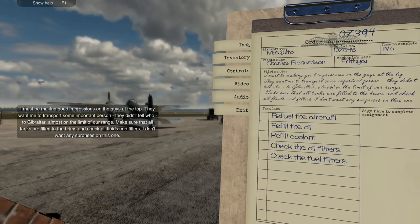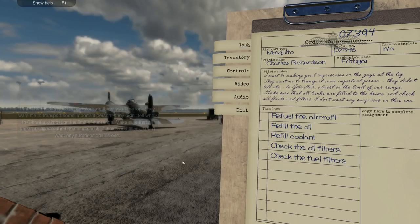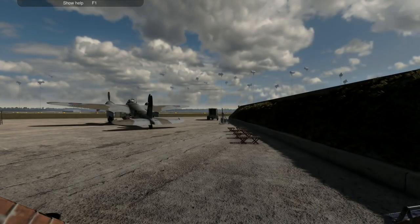I must be making good impressions on the guys at the top — they want me to transport some important person. They didn't tell me who, to Gibraltar. Almost on the limit of our range. Make sure all tanks are filled to the brim, and check all fluids and filters. I don't want any surprises on this one. So we've got to refill oil and coolant, check oil filters and fuel filters, and refuel the aircraft.